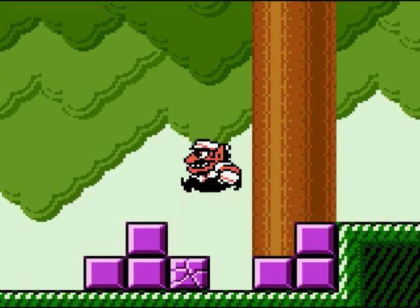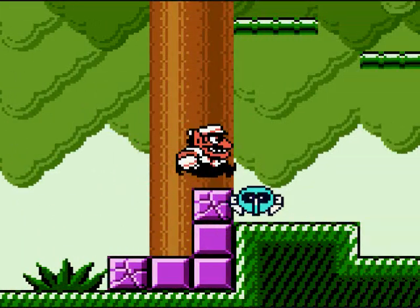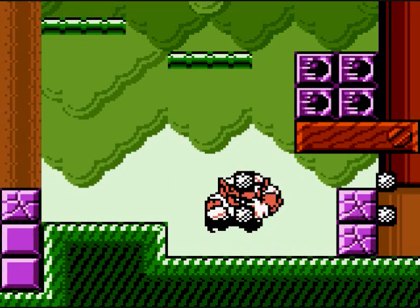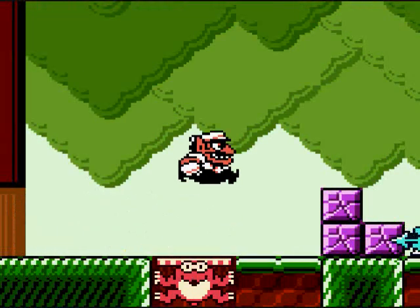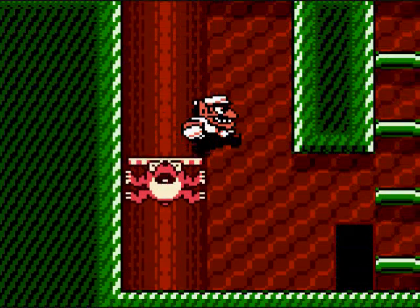Now we can destroy these cracked purple blocks. We cannot destroy the ones that don't have cracks, but that's okay - it's not like it's that necessary. No point in getting up there because we cannot grab enemies. At least, not yet. Now we can get down here, which is pretty cool.